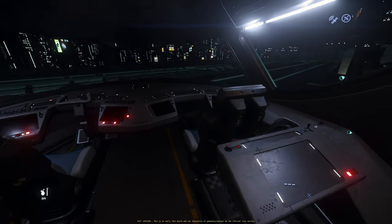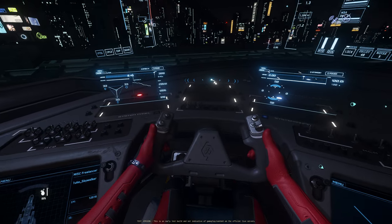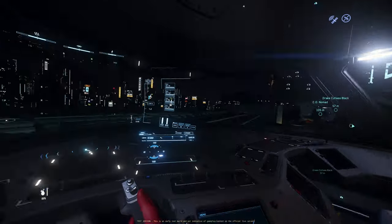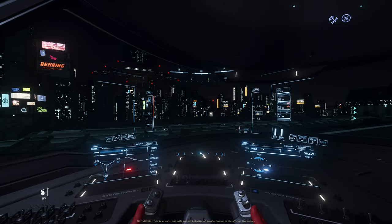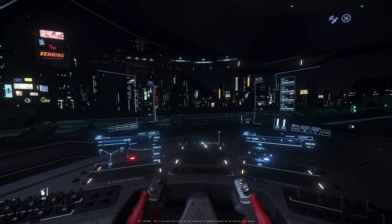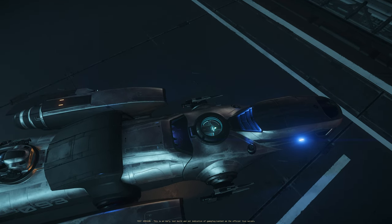The cockpit has two main MFDs in front and one on each side. However, the view is very obstructed on the left, right, and top — only a small moon roof lets you see above. You can basically only see what's in front of you, left and right, which is a slight disadvantage. There is also an airlock on top for EVA access when in space.